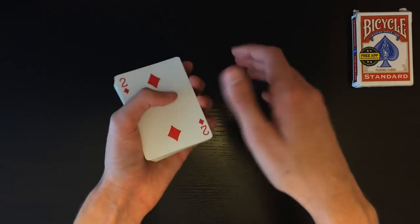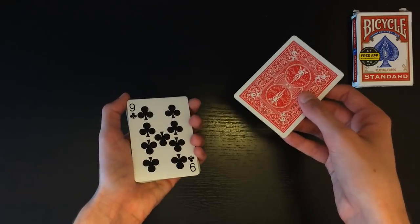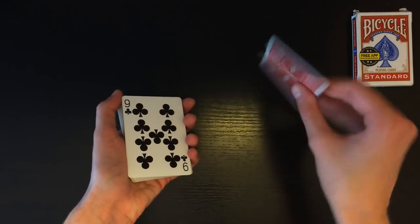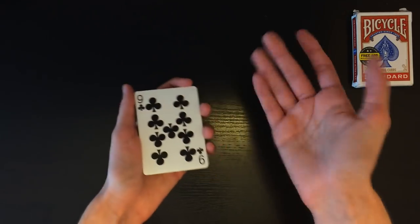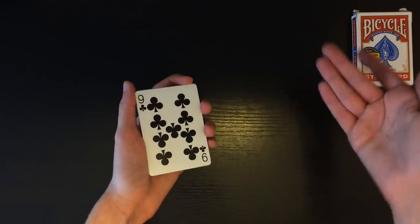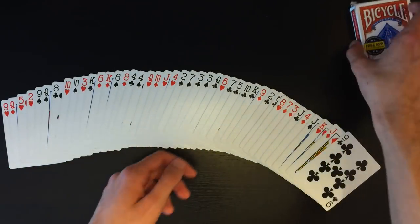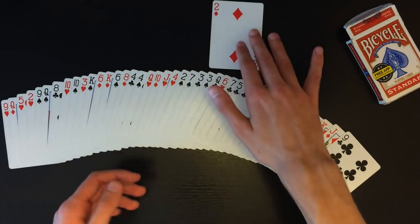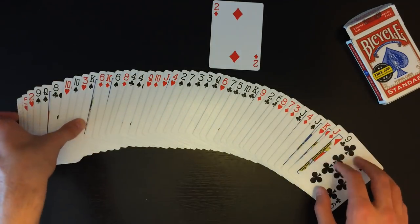Perform the double lift, flipping two cards at once. Peel off the actual top card — which is a random card — and act like it's the two of diamonds. As you place this card into the middle of the pack, flip your wrist over, and the trick is completely done. Explain the time paradox: you selected the card but we already found it before anything happened. Spread the cards out — on the table or in your hand — to show the two of diamonds is not in the deck, then have them open the box and take out the card. It's completely impossible to the spectator.